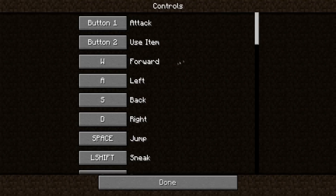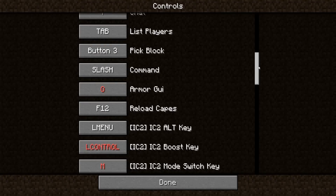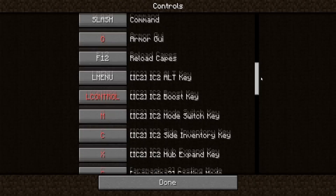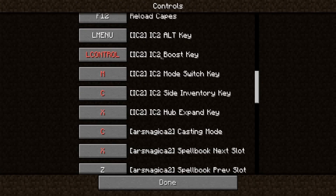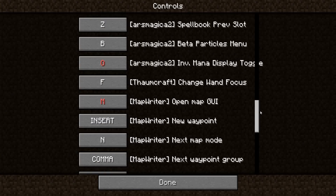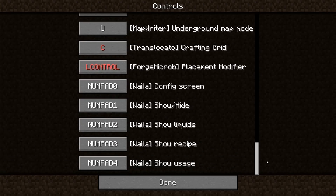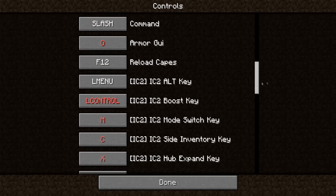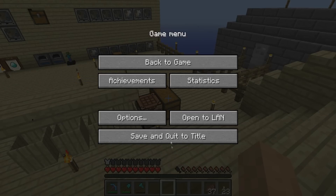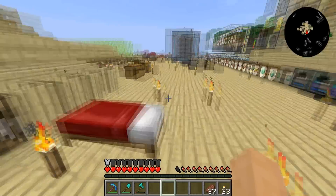Now, you can go into your controls and take a look through, and it should have all of your IC2 stuff. So here's some here, like the boost key — Alt, etc. You got your Ars Magica, etc. Pretty good stuff. And your waypoint stuff. So from here you can usually set a couple of your settings and whatnot if need be for your jetpack.